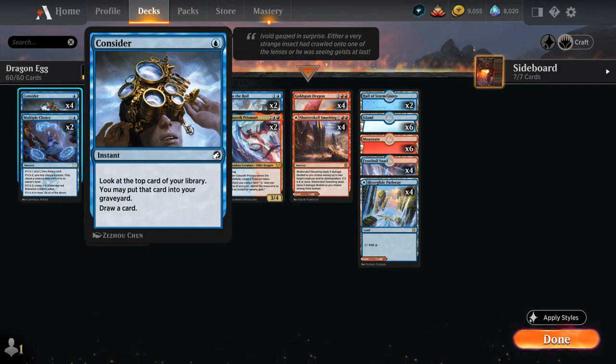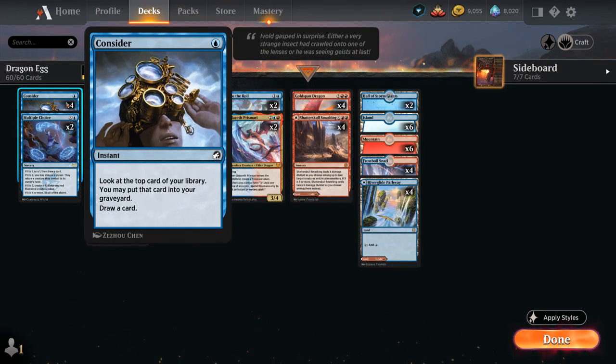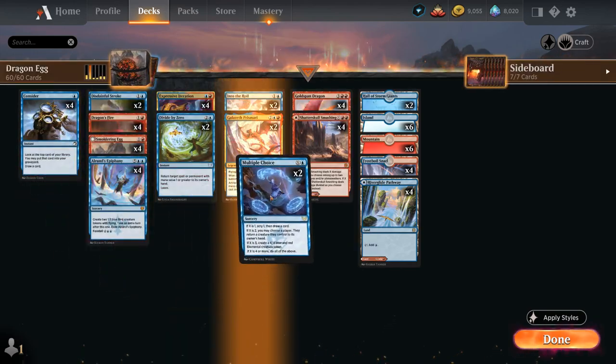At one mana, we have the full playset of Consider, letting us look at the top card of our library, optionally put it in the graveyard, then draw a card. This is a great way to trigger the transformed Ash Mouth Dragon for two extra damage and smooth out early draws. We also have two copies of Multiple Choice: for X equals one, Scry 1 and draw; for X equals two, the opponent returns a creature to hand; for X equals three, we make a 4/4 blue-red elemental token; and for X equals four or more, we do all of the above. We typically want to cast it for X equals four, making it a five-drop.